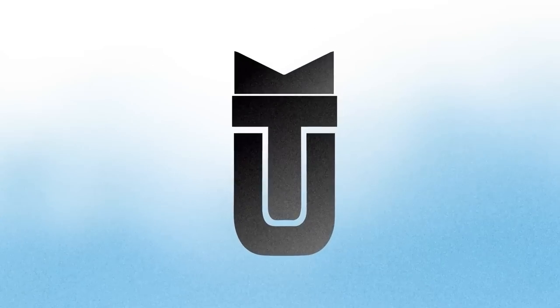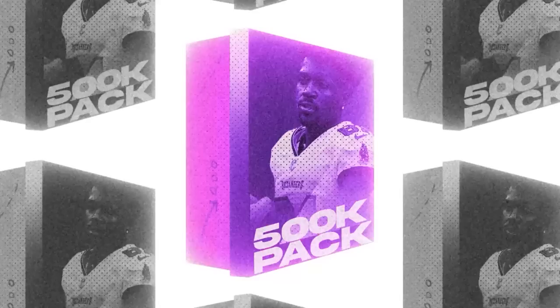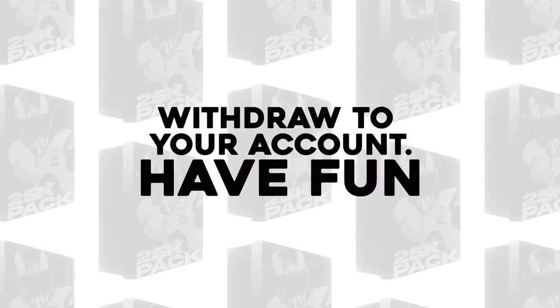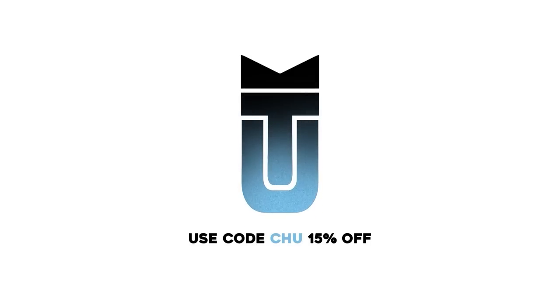Before we start today's video, I wanted to give a huge shout out to today's sponsor, muttpacks.com. You can click the link down below and open exciting packs, win tons of coins, and withdraw your account right away. You can use promo code 'chew' for 15% off. Lastly, when you sign up down below, you can get a free 10,000 coin pack as well.